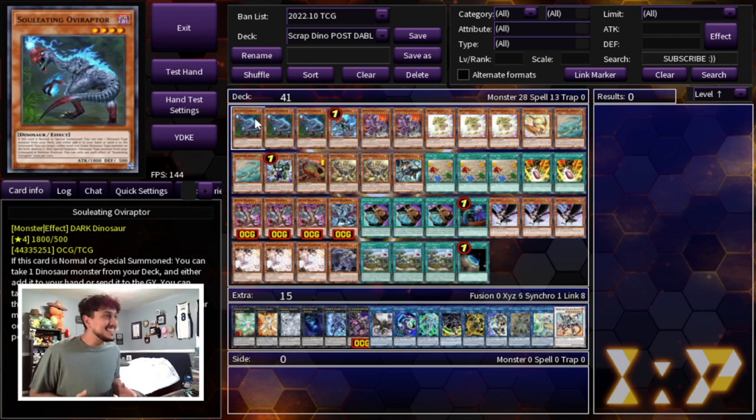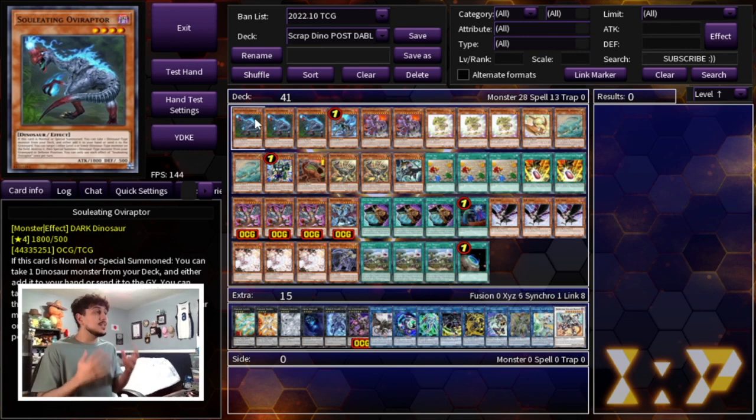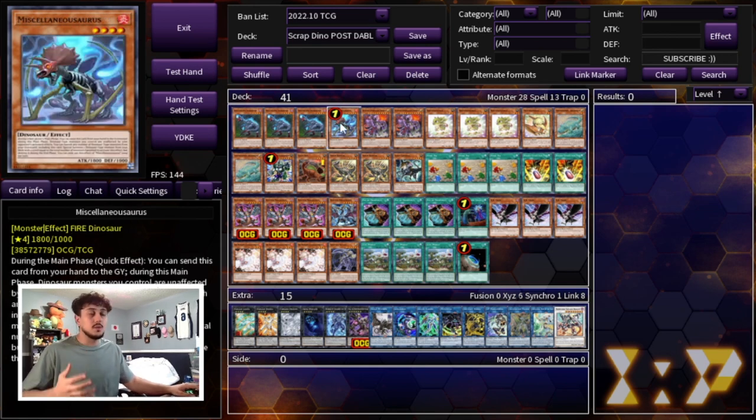Scrap Dino. I was waiting for Darkwing Blast to release because the set indirectly really really buffs this deck and helps it keep up with today's meta. So for that reason I did wait out on this video but it's finally here. We're going to be starting off with the main man himself - three Soul-Eating Oviraptor and one Miscellaneousaurus. Miscellaneousaurus is kind of the reason why I've been waiting out on this deck for so long.